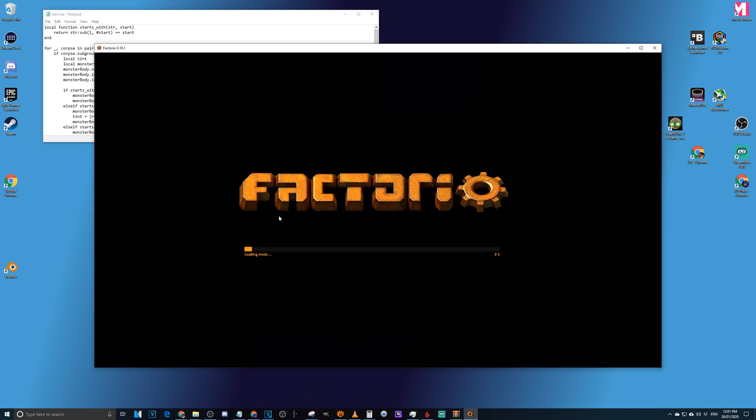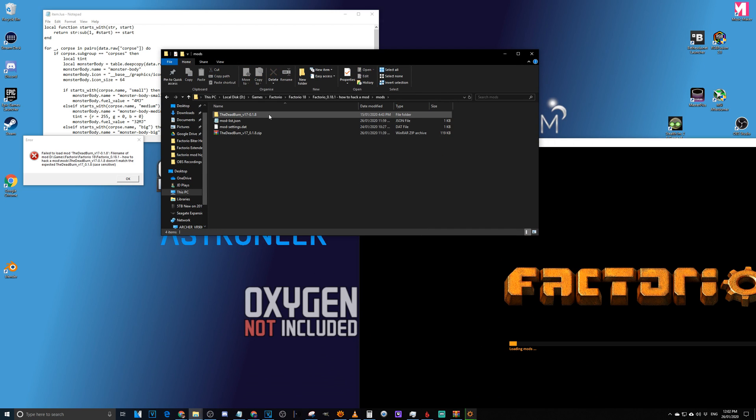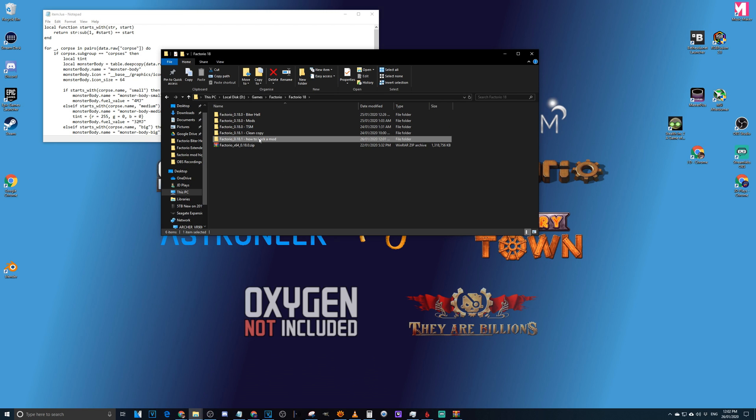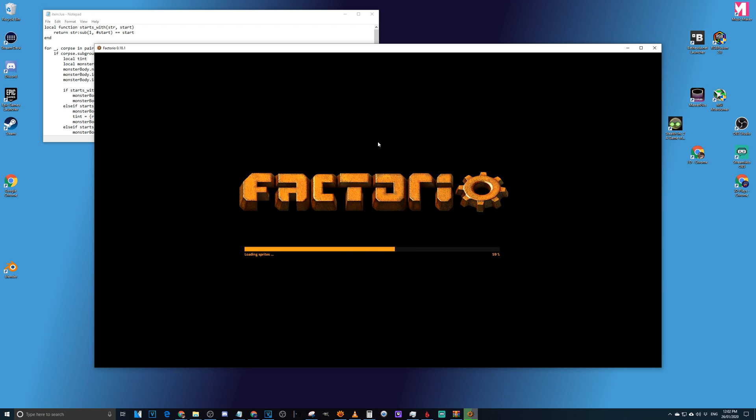Once we've done that, we go back, open the bin folder, and run Factorio. I've got an error here — going into the mods folder I can see it's case-sensitive. 'The Dead Will Burn version 17 hyphen 0.18' does not match 'double_burn_underscore_17_underscore_0.18', so that's a naming mistake I need to fix. We update the name, click OK, then reopen Factorio.